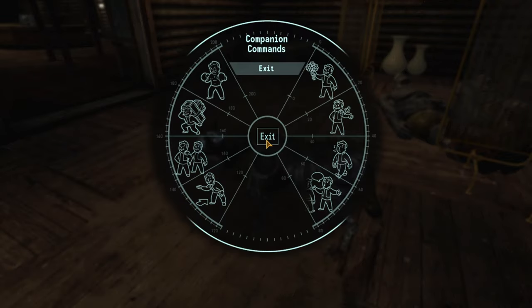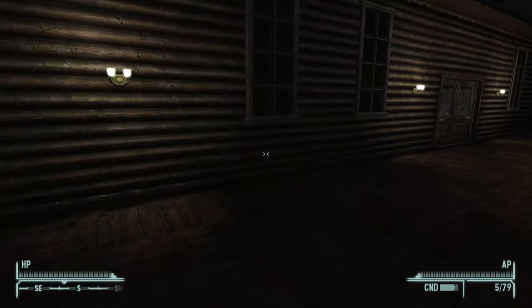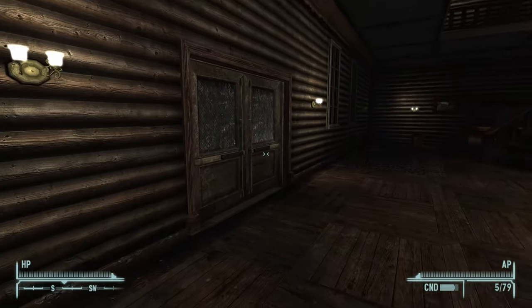With one of the brains implanted, you'll finally have Rex officially recruited as a companion, and he doesn't really care what factions you side with.